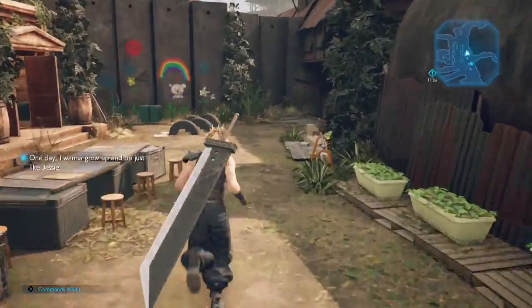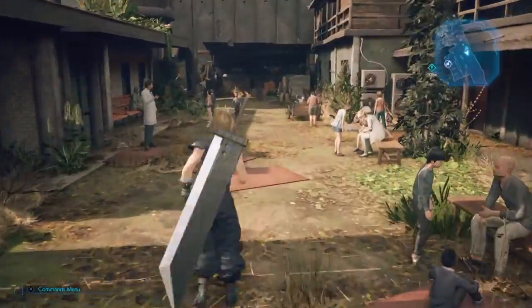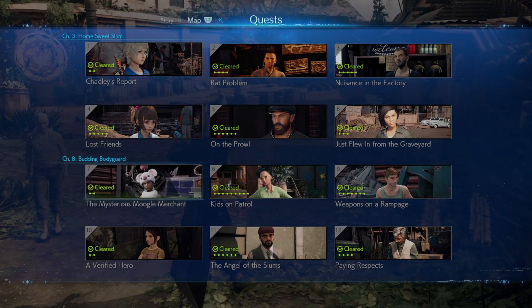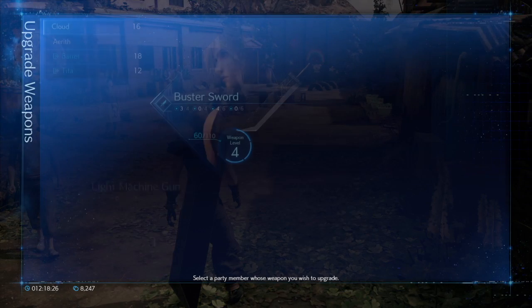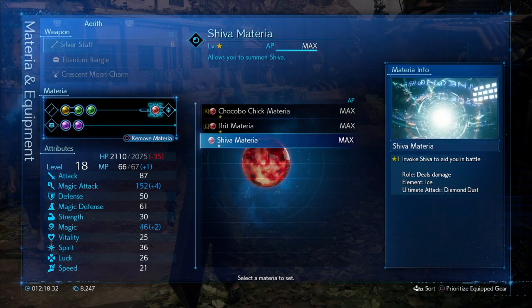Hey guys, what's going on? It's Mr. Brown here and welcome back to my playthrough of Final Fantasy VII Remake. In the previous episodes, we have just been doing side quests. I did end up finishing up all the Chapter 8 side quests here in the Sector 5 Slums. If you want to go check those videos out, they will be on the channel. They're fairly simple - I don't think you need videos to do them, but if you need extra help on defeating some of the enemies, I show and explain throughout my battles how I did it. Not too difficult. And we also got the new summoning materia. I'm actually going to equip it on Aerith right now, which is Shiva.